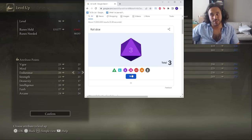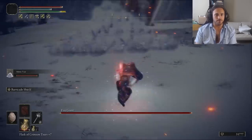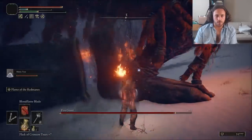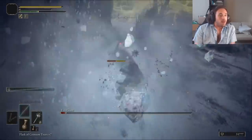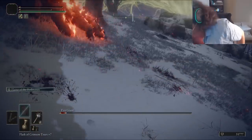Since our next boss resists fire damage, I go back to Liurnia for the Bloodflame Blade, adding some extra bleed to our Morning Star. The next mandatory boss resists fire, but we did fight an Erdtree Avatar in the Mountaintops first — actually weak to fire, and it doubles its hurtbox halfway through the fight, so with our massive line of flame it's pretty much free levels. Unfortunately those levels are in endurance, which we didn't need. Then we take on the Fire Giant — he has a hot temper and way too much goddamn health. It takes over five full minutes, but eventually we die.